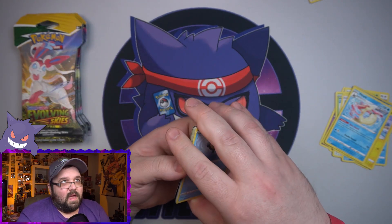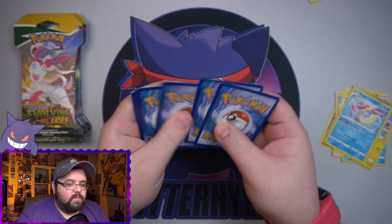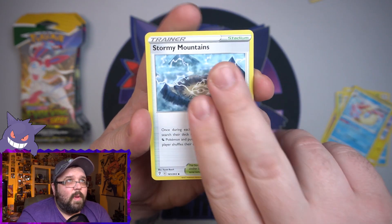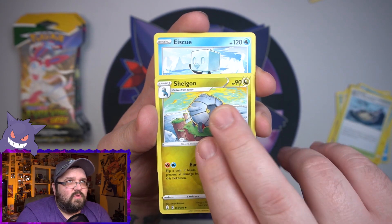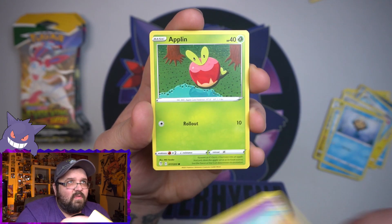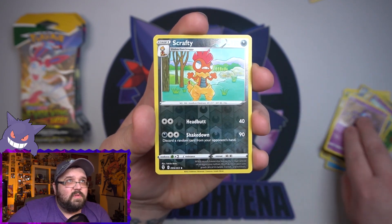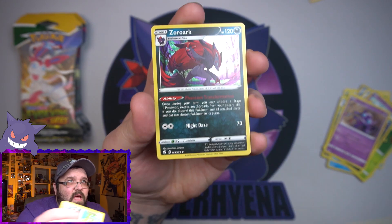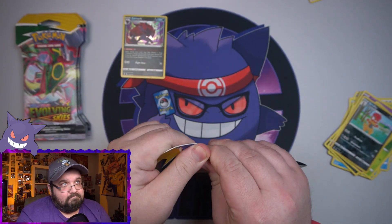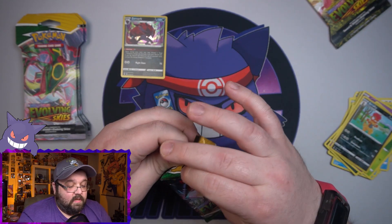They can't all six packs be duds, right? That's what I'm going to keep telling myself. We got Stormy Mountains — I have pulled the gold card of that two times now. I think I pull a lot of decent stuff from this set but it's never the Eeveelution cards or any of the special arts, and there's an absolute ton of them in this set. We got a Scrafty as a reverse and a holo Zoroark. It's something, better than nothing, not what I want but still a hit.